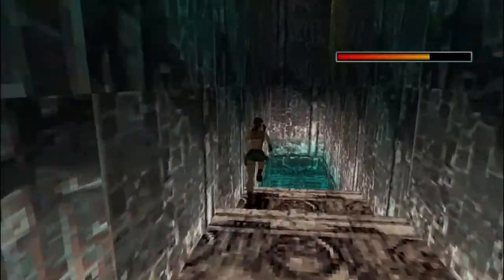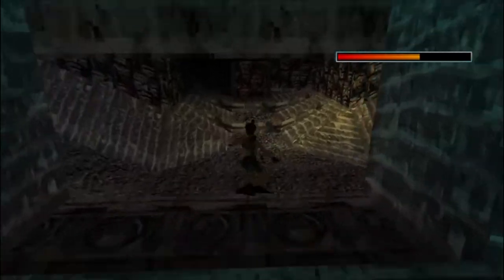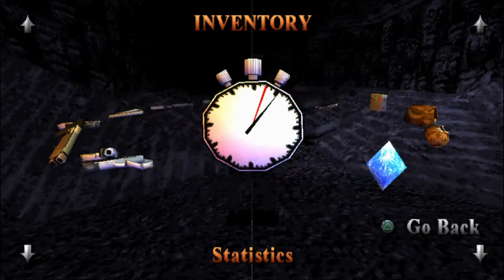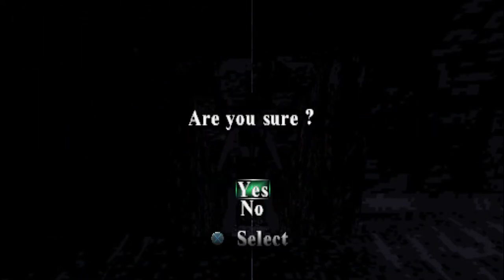Let's go back down here — bit of a rough landing. Just check that we have got one of one secret. Then we are going to save the game first — 30 save game crystals, plenty. Then what we are going to do is just go down and defeat the boss.